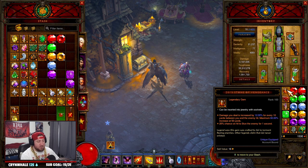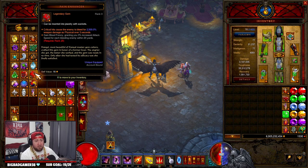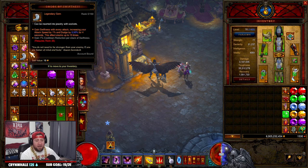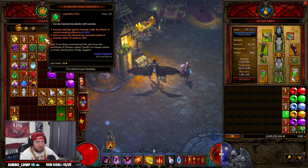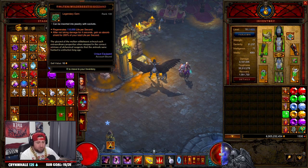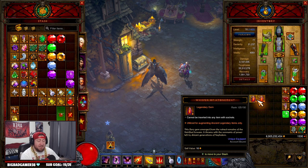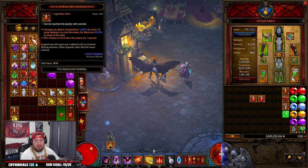Any legendary gems you've leveled up for your character, keep those — you can always augment them later on other items. I like to keep anything I've really leveled up. Gems like Invigorating Gemstone, Moratorium, or Pain Enhancer that I haven't leveled at all, I probably won't keep. Anything I've actually leveled up for class builds I'm going to keep, because you'll use them across so many different builds — every class build requires gems like Bane of the Trapped.